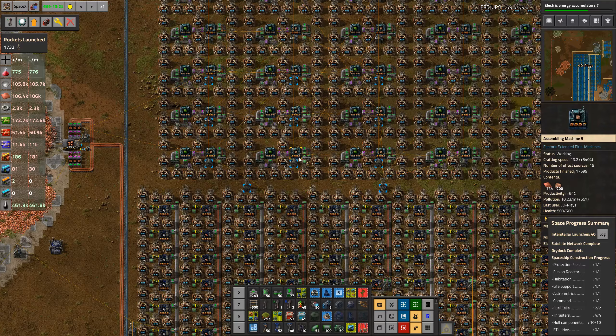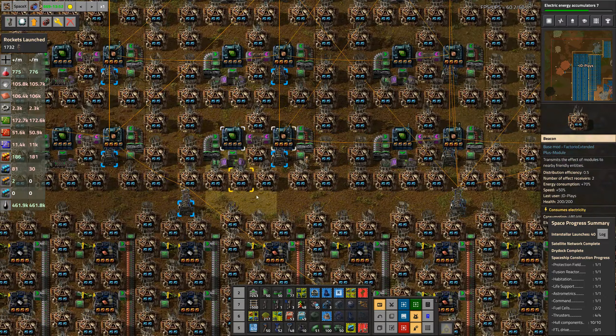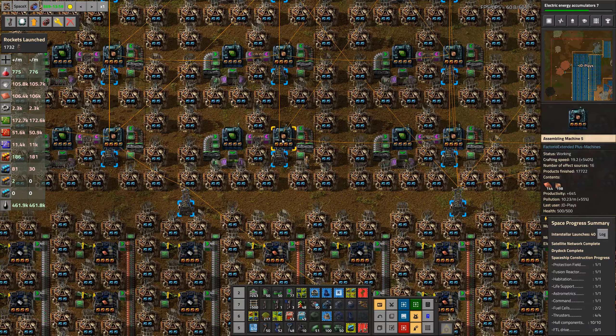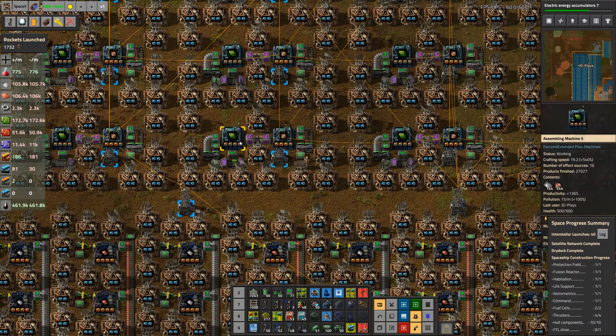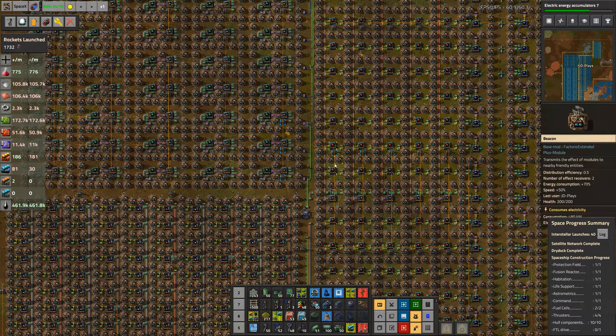It also cuts down the total number of machines I need by making the machines slower. To counteract that, I use a lot of beacons to make the machines as fast as humanly possible, and then some. So yeah, this is outputting a whole bunch of green circuits.